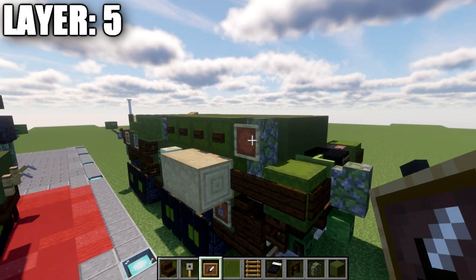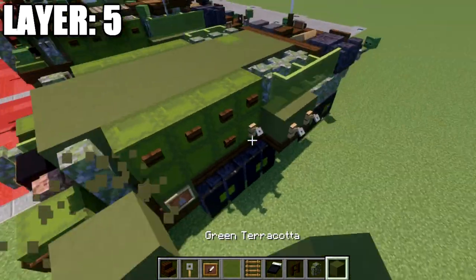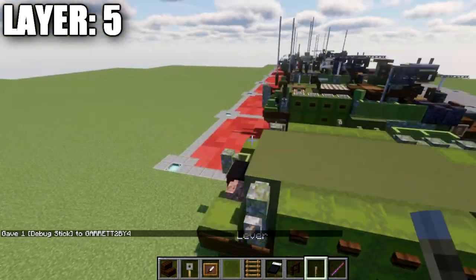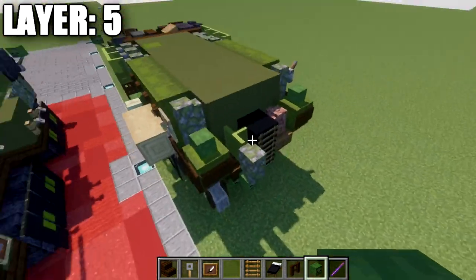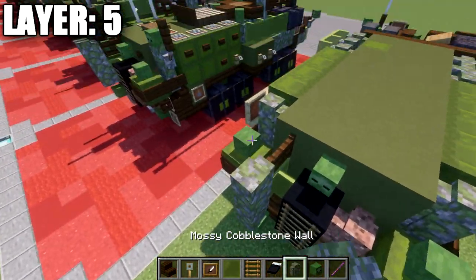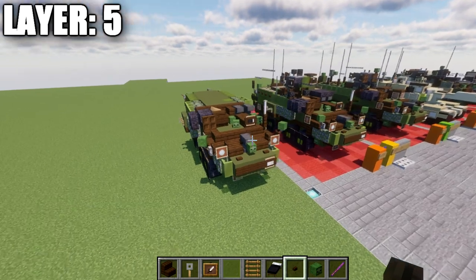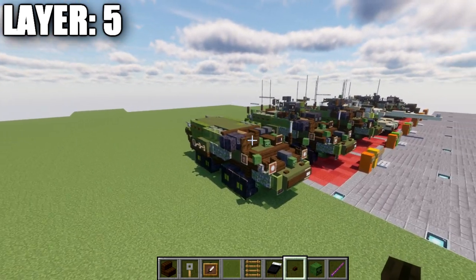Place mossy cobblestone walls in the corner spaces to both sides. On the left side, add an item frame with a tripwire hook facing downwards. On the right side, use the debug stick and lever technique for the side mirror. Place zombie heads on top of each green shulker box on the back, a zombie head on the center green terracotta block, a dark oak fence gate, a mossy cobblestone wall going up, and a dark oak button off the green terracotta block. That wraps up layer five, and with that we'll move into the final layers to top off the vehicle.